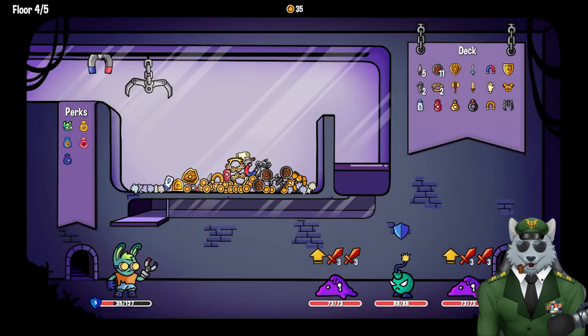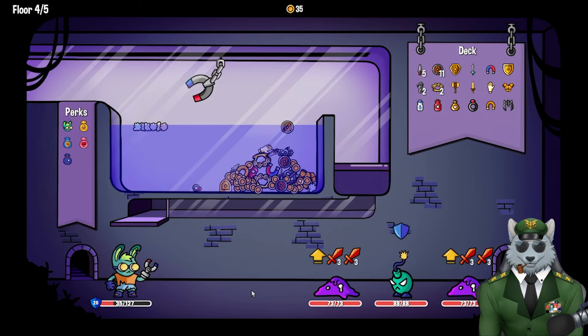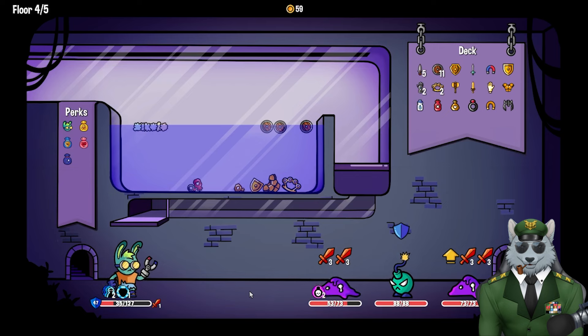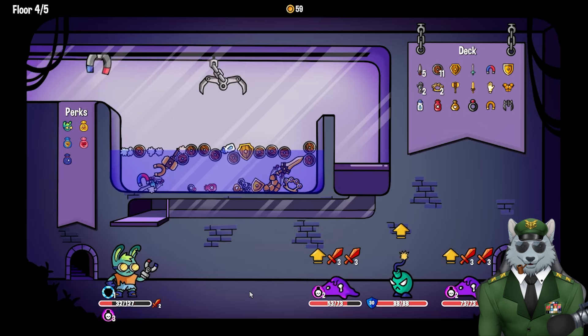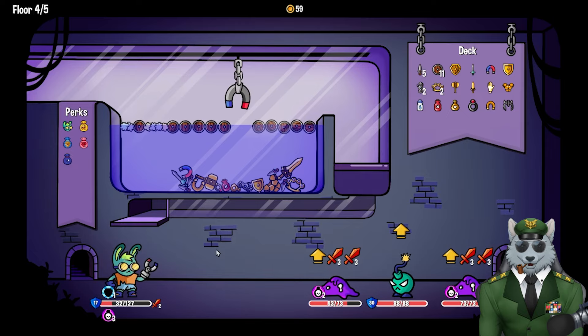A lot of stuff is hitting me right at the beginning. There's a healing tonic over there but it's wedged in — can't reach it. Let me go with this one here. Got a shield and a bottle of water — I can use that to separate things. Got some shielding. The water isn't actually helping me right now — it's hindering me quite a bit.